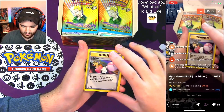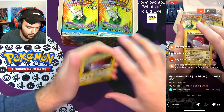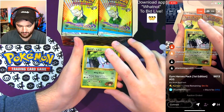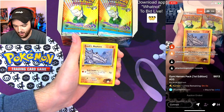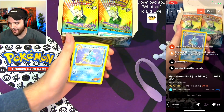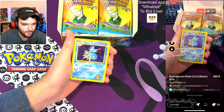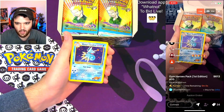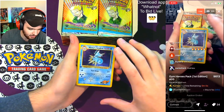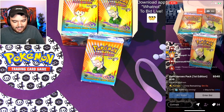Lieutenant Surge's Voltorb — great stuff. Brock's Zubat — coolest Zubat card I've seen. Brock's Rhydon. And here we go, the hollow — Misty's Seadra! Congratulations — a hollow is a dub, my friends. Misty's Seadra First Edition holo is $474 in a PSA 10. Congratulations!